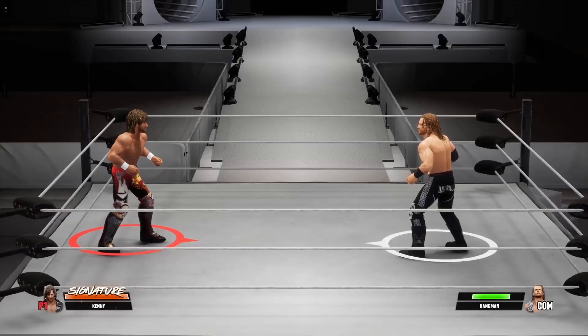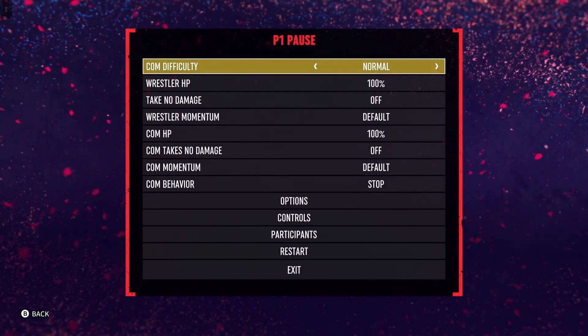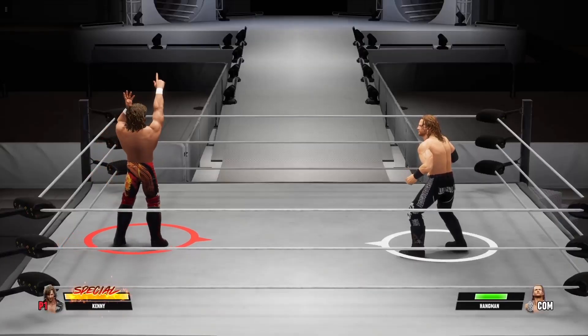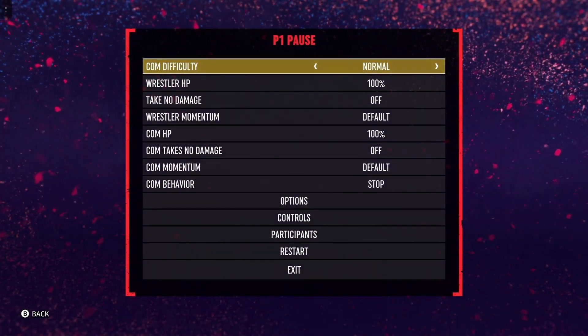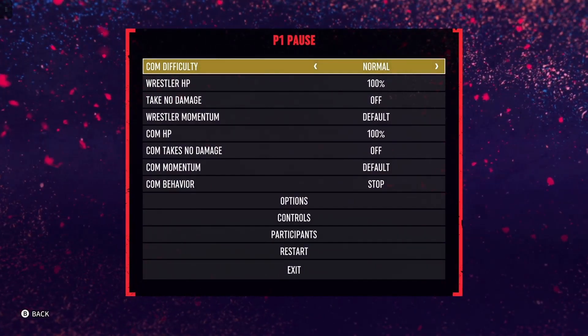What you wanna do is deal some damage and get a signature. Deal enough damage and get a signature. After you get a signature, flick the right stick — the right stick on Xbox or R3 on PlayStation — to turn the signature into a finisher.